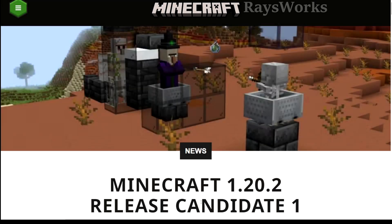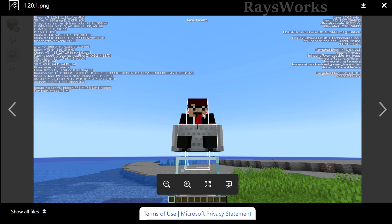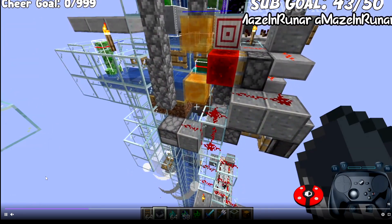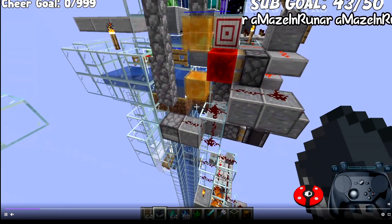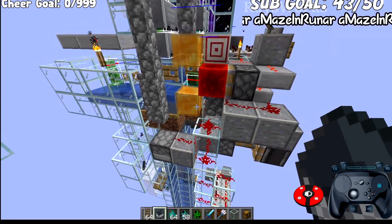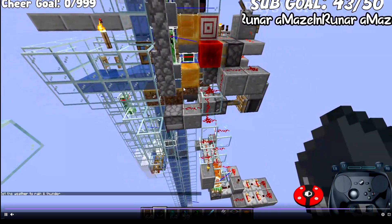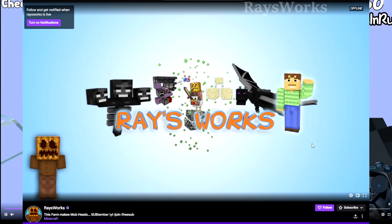Now for Release Candidate 1. Earlier when they fixed players sitting too low in minecarts by moving them upward — that fix was also applied to mobs. During a live stream working on an infinite automatic mob head farm, it was suddenly noticed that creepers falling into the farm and getting struck by lightning to become charged creepers — wasn't working anymore. After investigating which version caused the change, it became clear that not only did they move players upward, they moved all mobs so that they're taller in minecarts now.